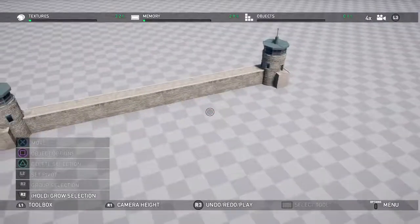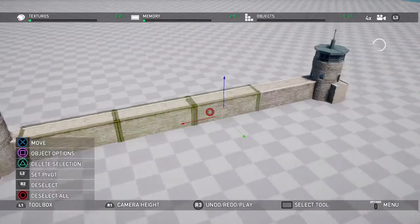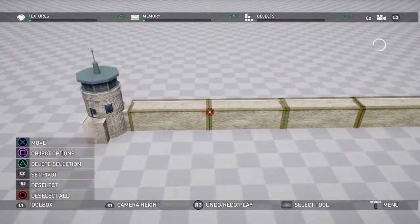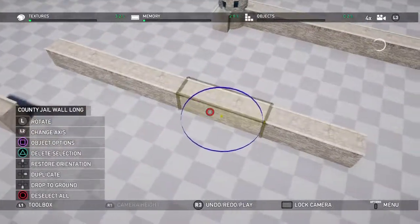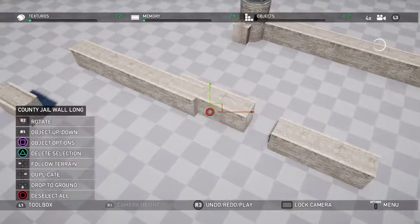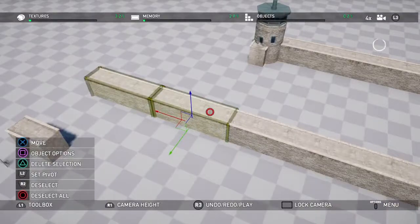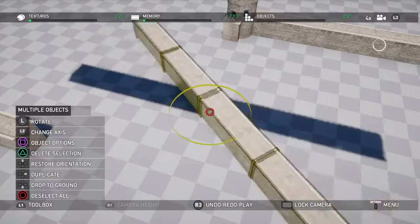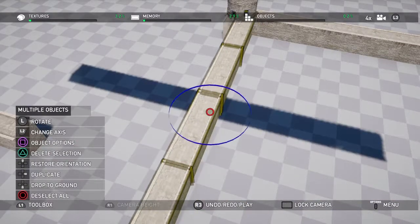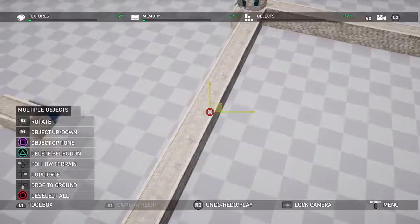We don't want to go through the process of building an entire new wall, so we're going to group objects by pressing R2 — that allows us to copy multiple objects at once. Hit X to move and then duplicate, and you'll get a duplication of the entire wall. Now if you try to rotate that wall it'll only rotate the piece you've picked, so you need to select them all again and rotate from the start. As soon as you start moving you cannot rotate, so pull it out, get it into place, rotate it, then move it into position.